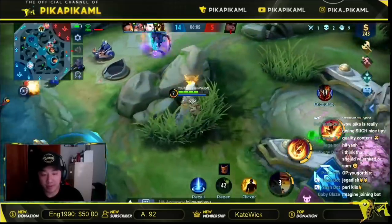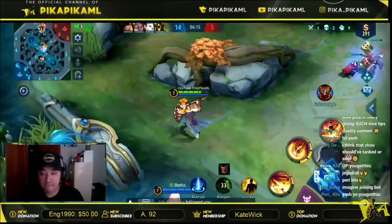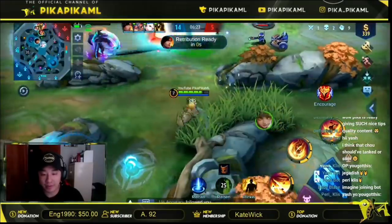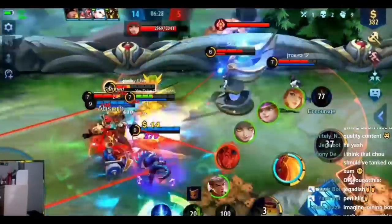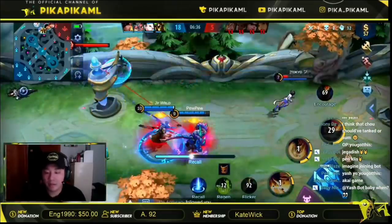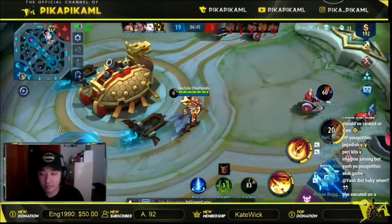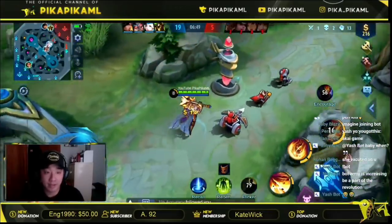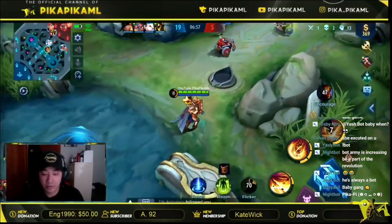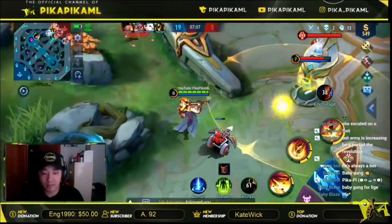My first two deaths were from invading the buff, but other than that the others have just been plays — playing smart. I'm gonna rotate top. Three in top lane. I got a 3-man knock-up — we win this fight. I'm gonna back out, I did all I could. We get the kill! That was a really good engagement — 3-man ult, pushed them back to my team, and they did the rest. I lived through it too.